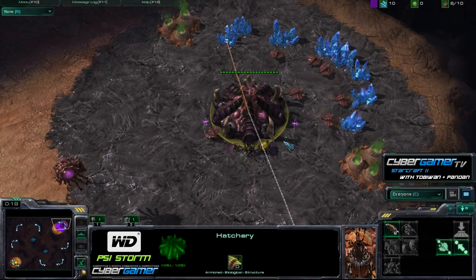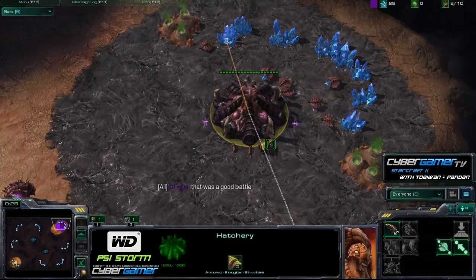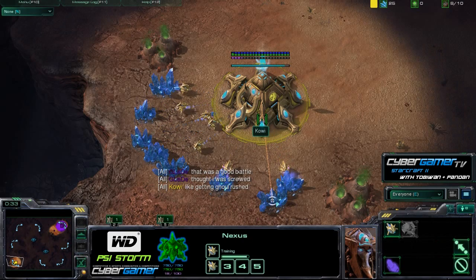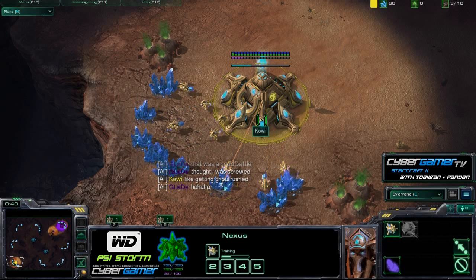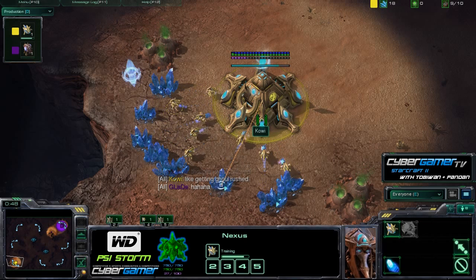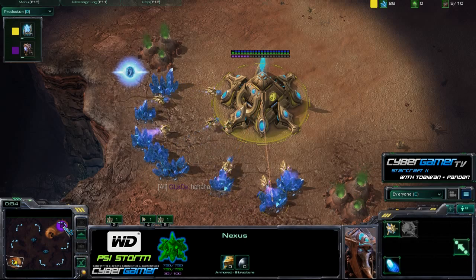Five grand on the line in this entire tournament — $1,750 for first place. And Moonglade here, we are on Blistering Sands. Moonglade saying that was a good battle, it was neck and neck. Cowie saying it's like hitting a dual rush 4-Warp Gate. Oh my God, that is insane. But we are going to have PvZ, Blistering Sands, and I'm joined once again by Toby Warren. What do you think we're going to see this time, mate?